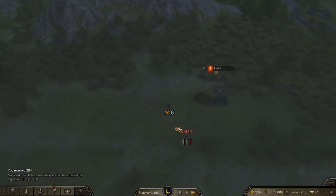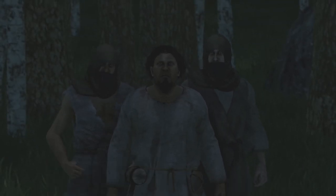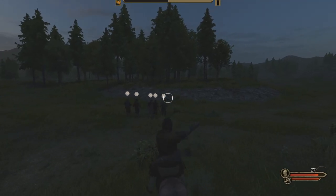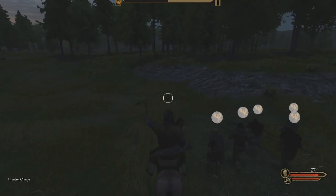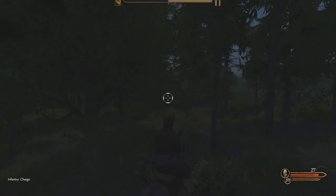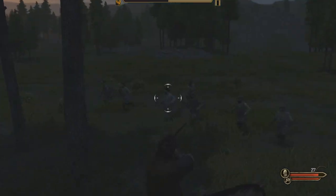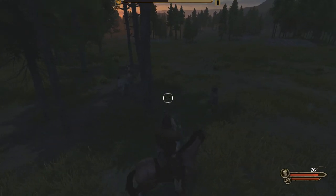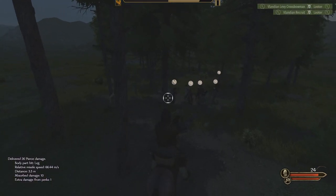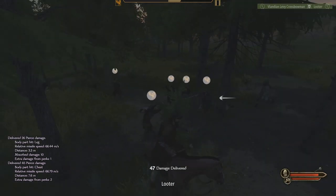Let's come over here and attack these looters — same thing. We'll attack them and have them charge. It's very dark so I need to set up my crossbowmen properly. This is nice because I can soften them up by separating them. None of my men have died yet.